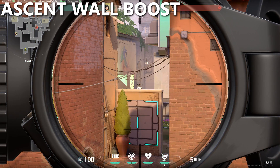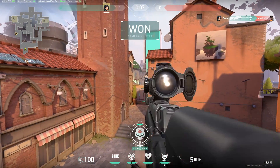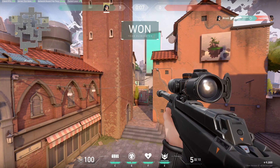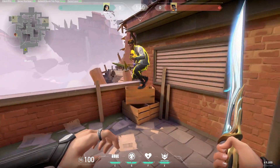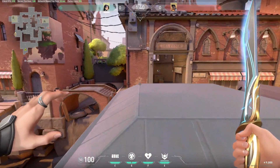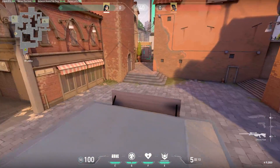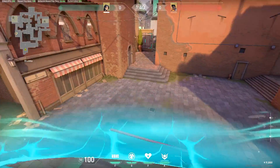The first trick is a pretty insane Sage boost on Ascent. When used at the start of the round, this could easily put the round into a 5v4 in your favor. All you need to do is have a teammate sit on top of the boxes outside of B main, and while they're crouched you need to crouch jump on top of their head. While you're on top of their head they stand up, and it will push you on top of this little shed.